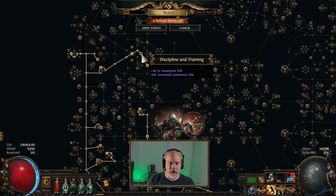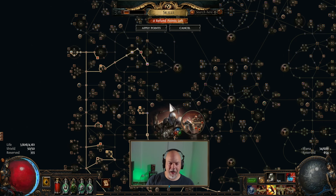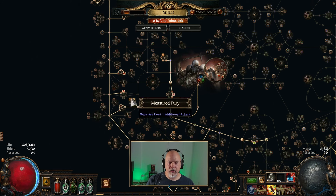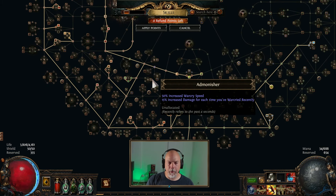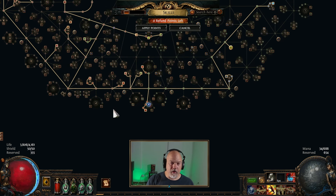We've got Hardy for increased life regeneration. I came up into Divine Judgment for increased elemental damage. We've got Endurance over here for another endurance charge, Devotion for life, and then I came up here for Holy Dominion for elemental damage and chance to freeze. We've got Discipline and Training for increased life and flat life, and then down to Sanctity, which gives you increased armor, life regen, strength, and int. I also tinkered with Deep Breaths and Measured Fury, but pulled those back into my Tectonic Slam build. I've anointed Kinetic Impacts — I should probably anoint Admonisher instead.